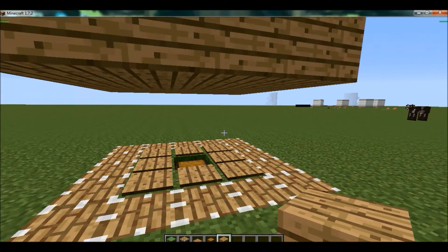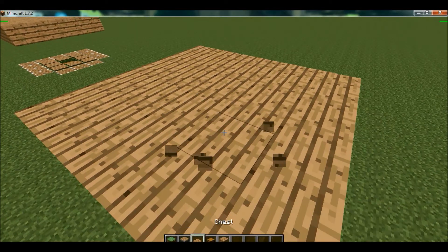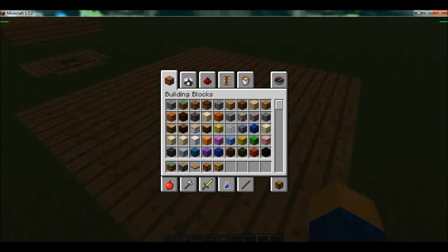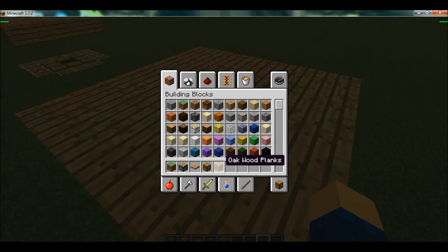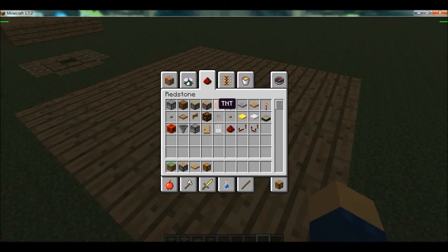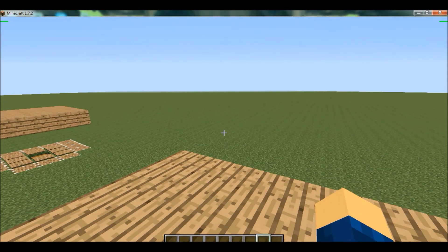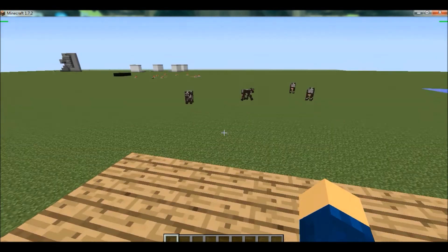Just to go over again: you'll need whatever your platform is that you're gonna be making it on. If you can, make sure it is either stone or wood so it looks like it blends in. Then you'll need a chest, a pressure plate, and a piston, and something to fill up your thing.